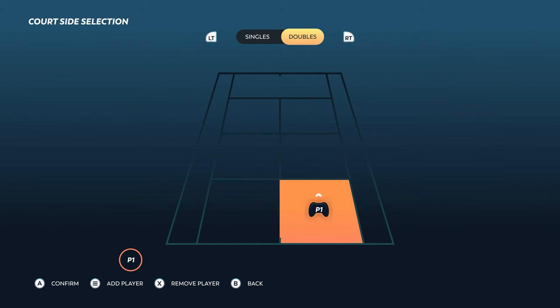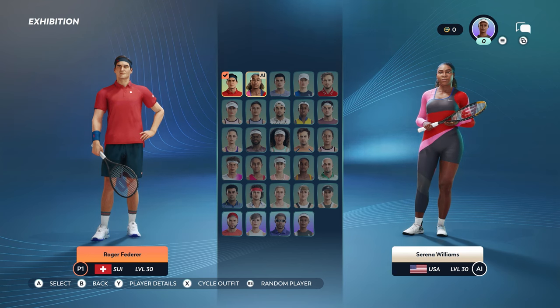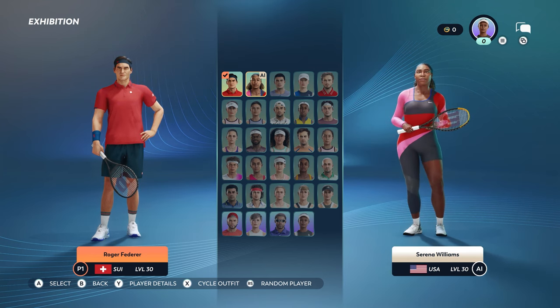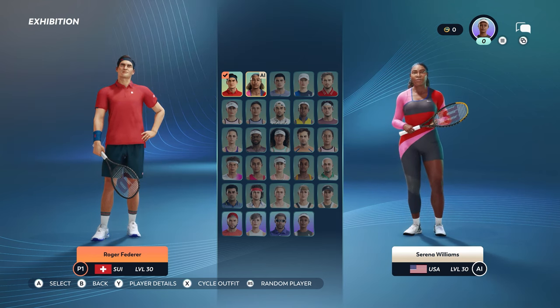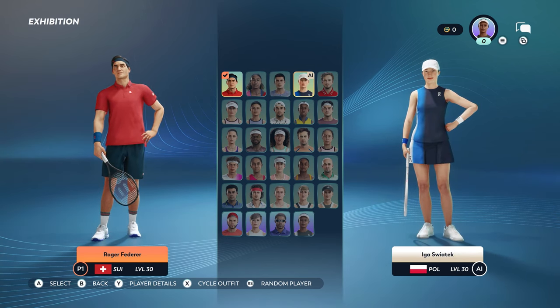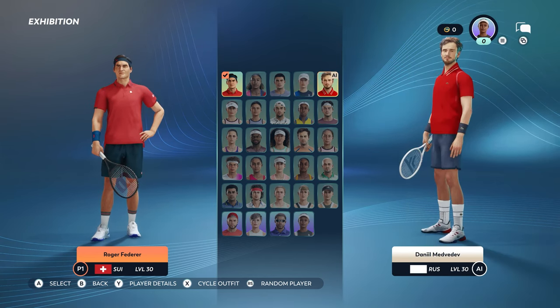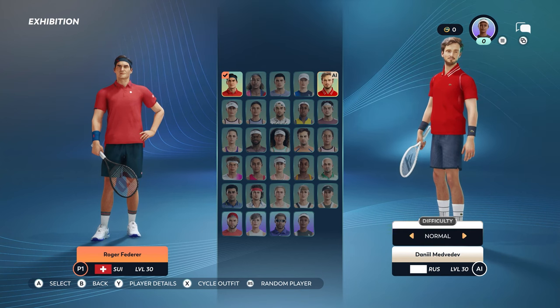You can play singles or doubles matches, and then you get to select your players. In pure Top Spin tradition, we have a mix of today's top players like Carlos Alcaraz or Iga Świątek, and legends of the game such as Serena Williams, Andre Agassi, or Roger Federer. For our first match, we're going to have Roger Federer take on Daniil Medvedev.